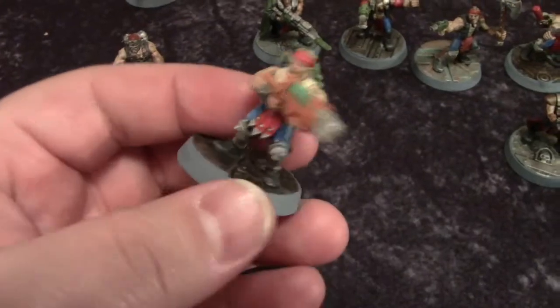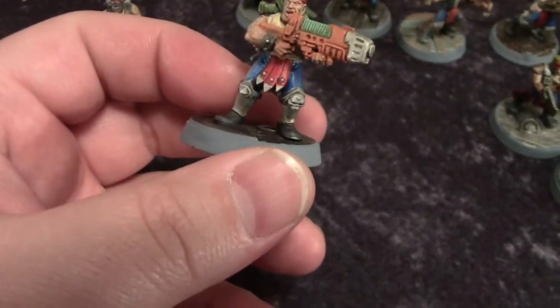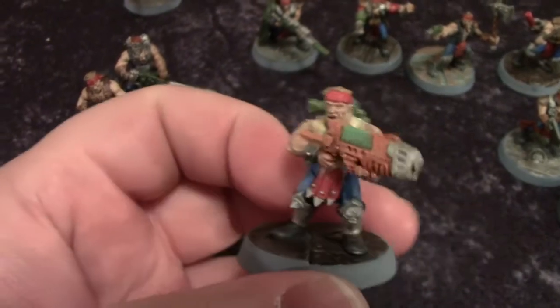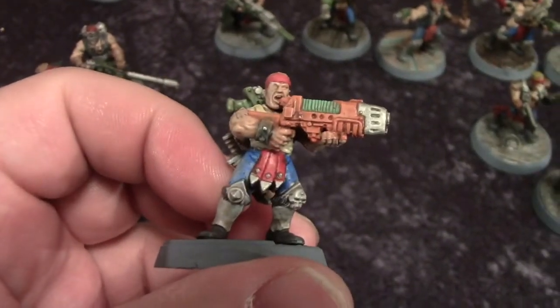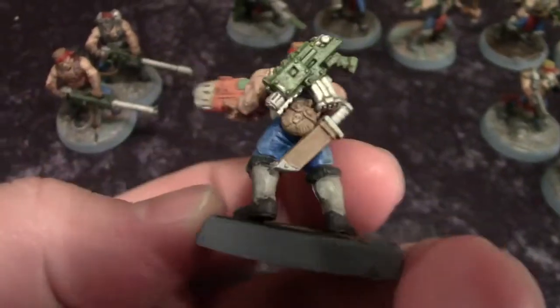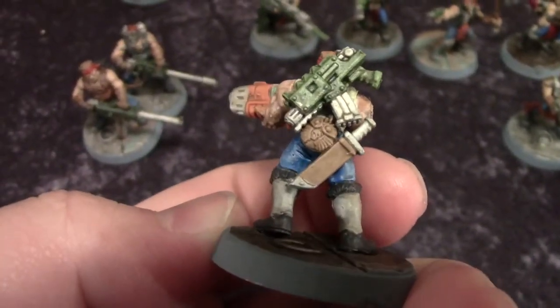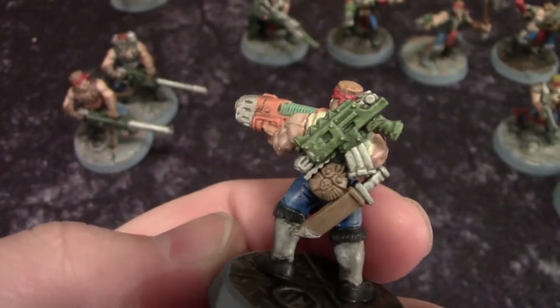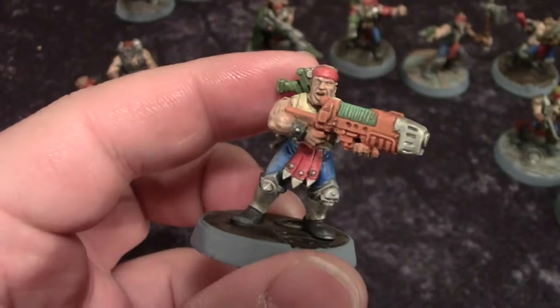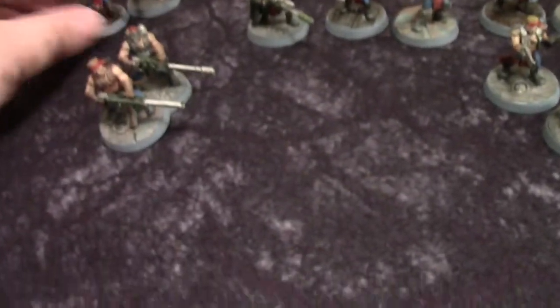Our other specialist is the most converted one of the heavies. The legs are from a Chaos Marauder, the torso and arms are from a Cadian Imperial Guardsman, same with the head. We threw a plasma gun for him to carry, added an Imperial Guard canteen knife, and a bolt gun from a Chaos Space Marine. I believe this is Mudguts.